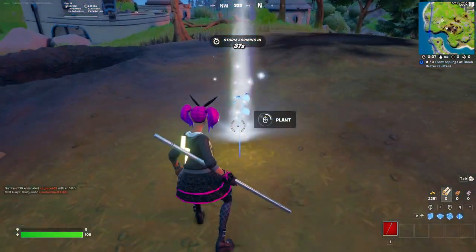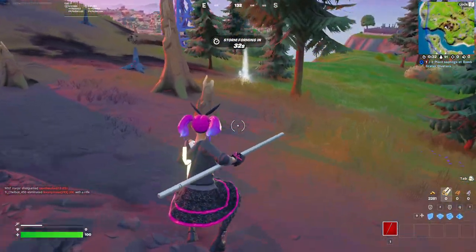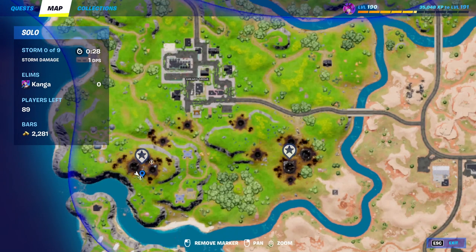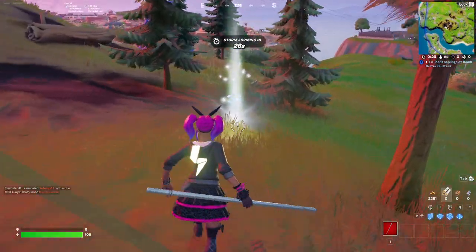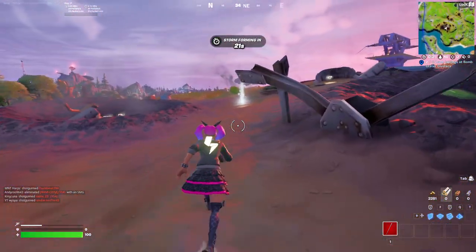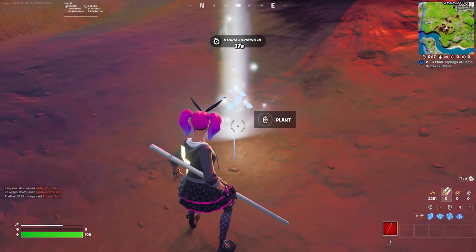I'll place one right here and then come back over at the same location. You're looking on your mini map for these little exclamation marks, and I plant another one like so, and then the other one is going to be up over here. Just like that, I've planted three of these saplings at bomb crater clusters.